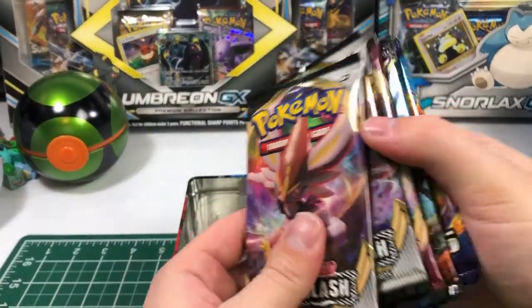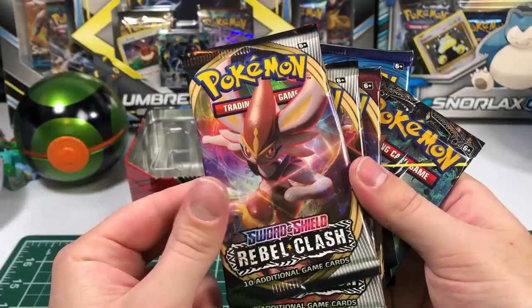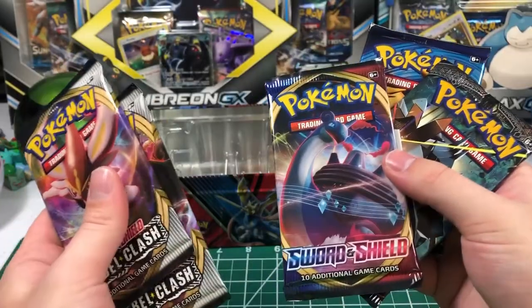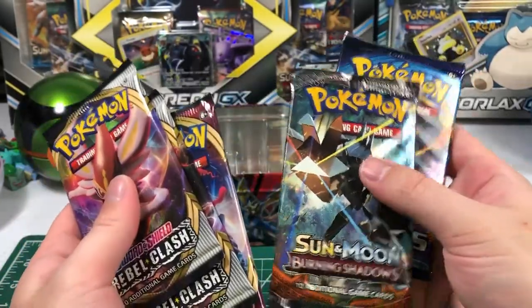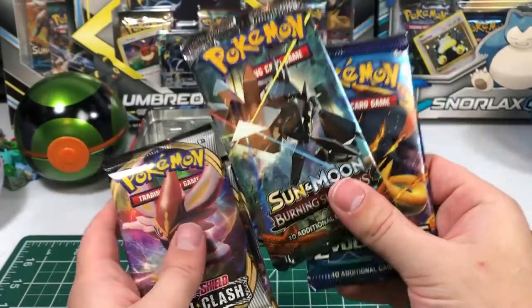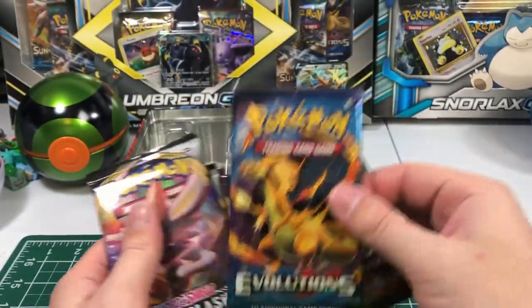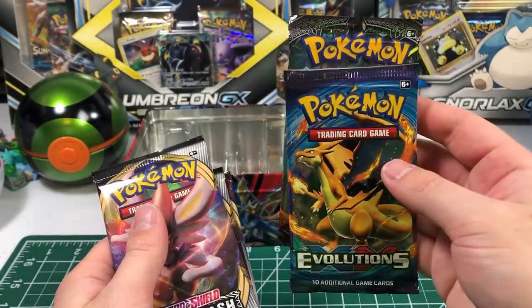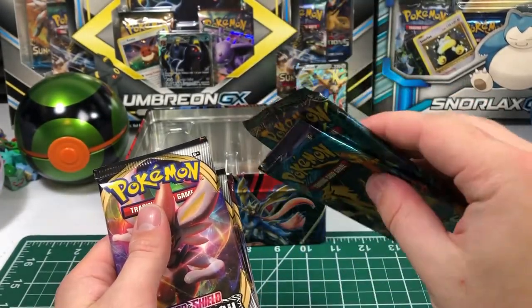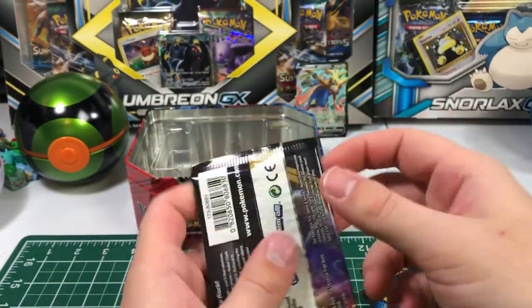And then the real meat and potatoes — five booster packs: Rebel Clash, Rebel Clash, Sword and Shield base set, Sun and Moon Burning Shadows, and XY Evolutions. So of course there is some potential, however slight, that we have rainbow Charizard and holo Charizard in these two. We will do those last. Let's start with Rillaboom, stupid monkey.